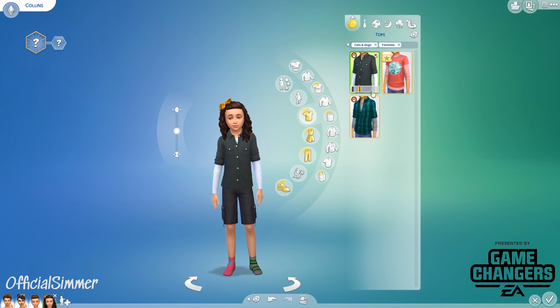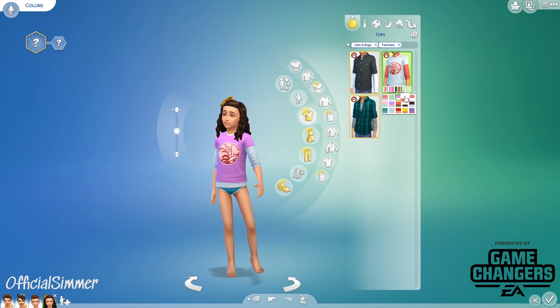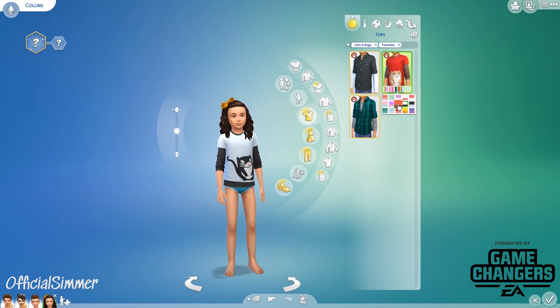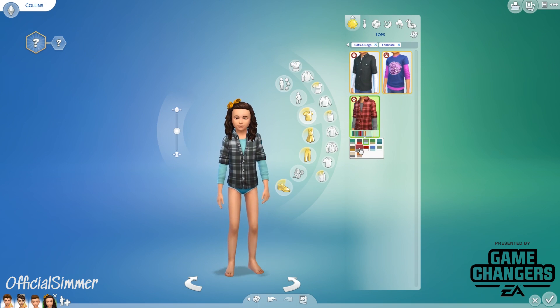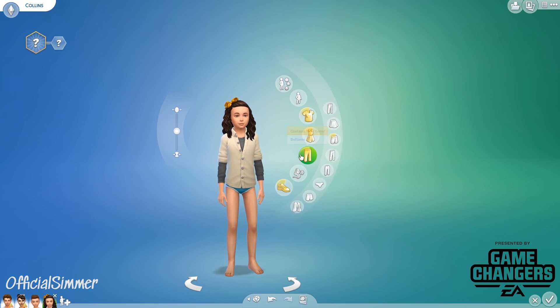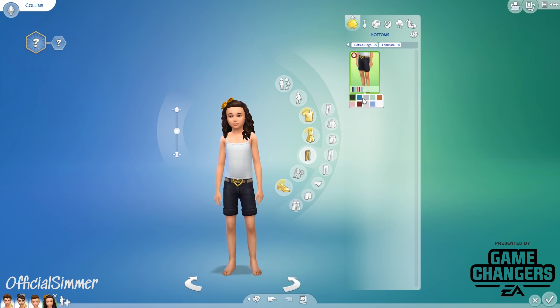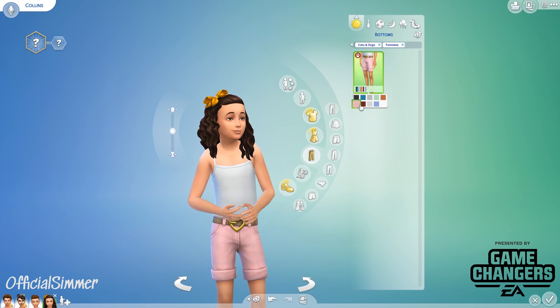For tops, the girls got the same ones as the boys so I won't go over those again. Note: if you want boys to wear a top tagged feminine, you can remove the filter at the top and put whatever you want on any sim. The girls also got new denim shorts with a heart belt — so cute, with pink obviously.